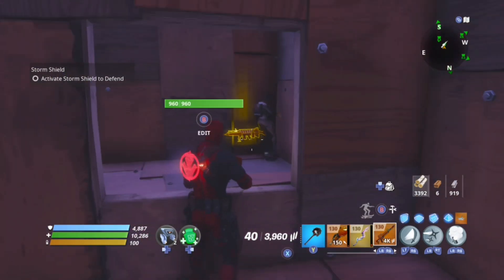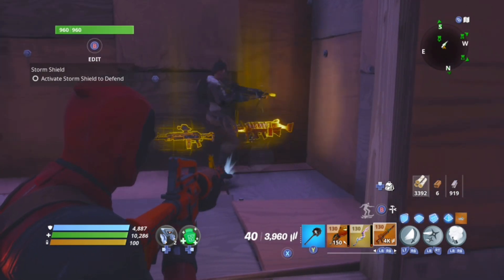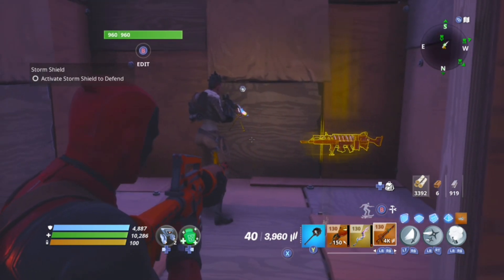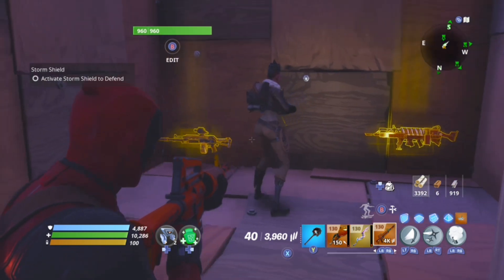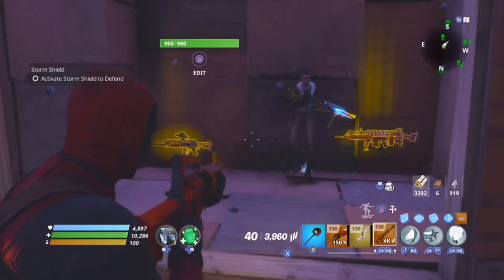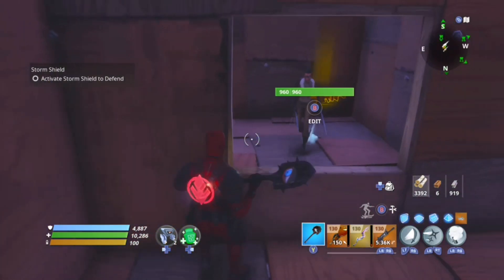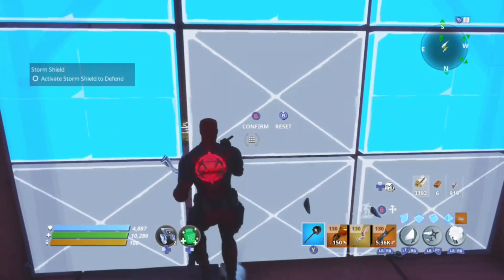Hold on, I got a modded Founder's Drumroll if you want that. What's modded on it? Let me check. It has energy and fire. Yeah, I'll do it. And what are those two? Those are normal. All right, I'll accept. You ready?